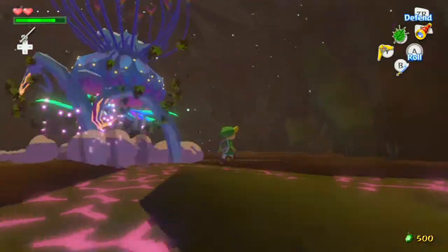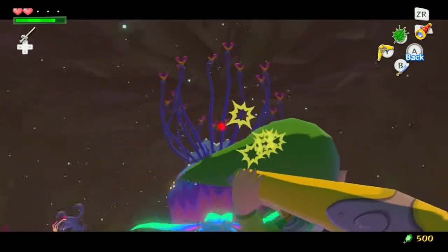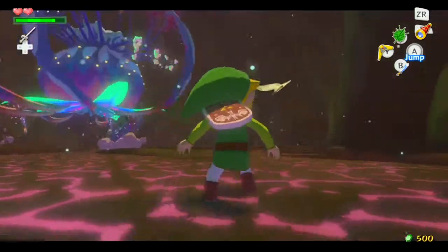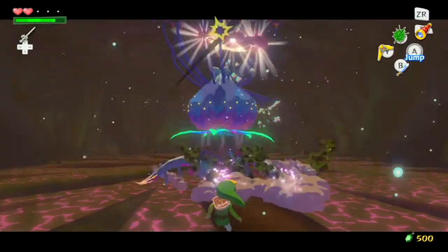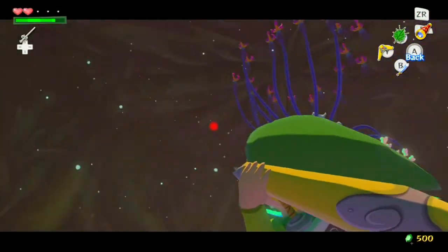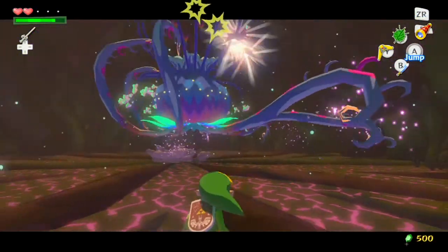What you really want to focus on is using your boomerang to cut down its arms that are keeping it attached to the ceiling. At the same time, while using your boomerang, you don't want to sit still because the arms are going to try to attack you. So just keep going.